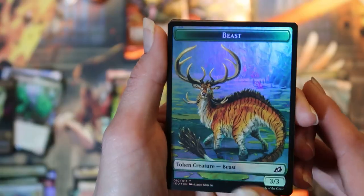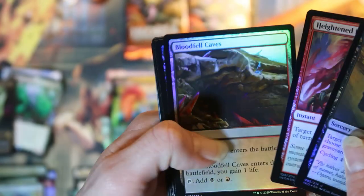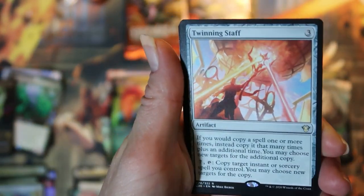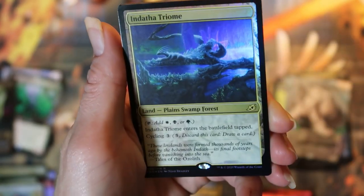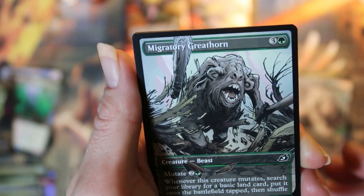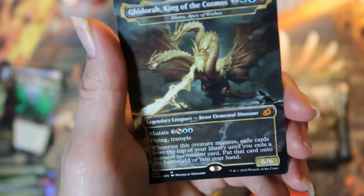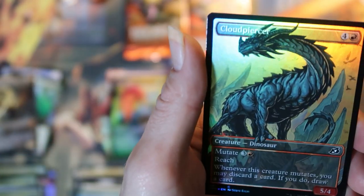Pack seven: foil beast token. Some commons, uncommons, and a basic land. Our commander card is a twinning staff. Extended art colossification. Foil endotha triumph — very nice. Showcase migratory greyhorn, a porcuparrot, and a Rogrin triumph. And ooh — Ghidorah King of the Cosmos, the best Godzilla card right now. And a foil cloud piercer.